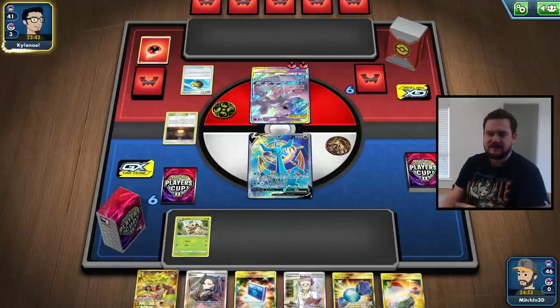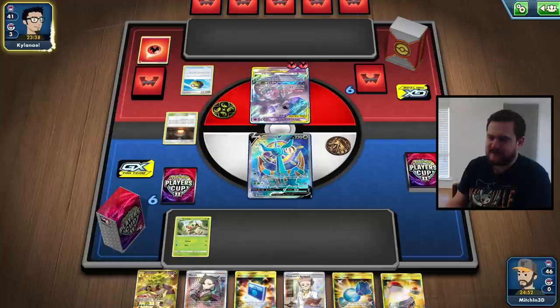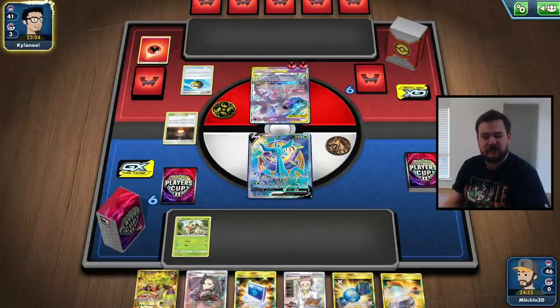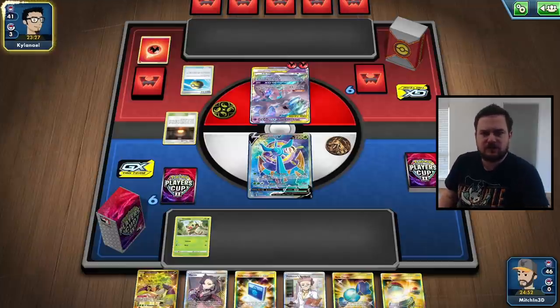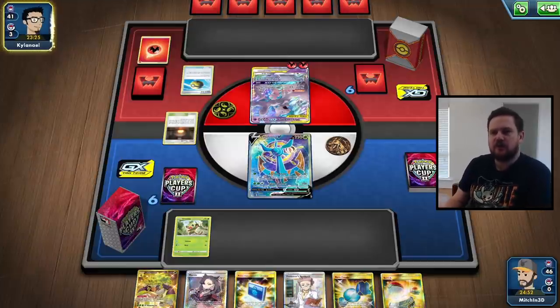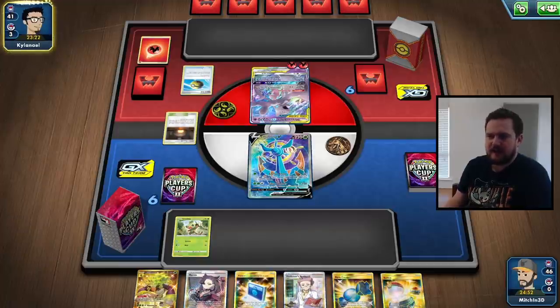The Mewtwo in the active is a little bit awkward because it has 270 HP, and our maximum damage output is 240 plus an extra 10 with the Vitality Band in the deck. But I'm not too worried about that — as long as we don't get knocked out by the Mewtwo in one shot, we should be okay.